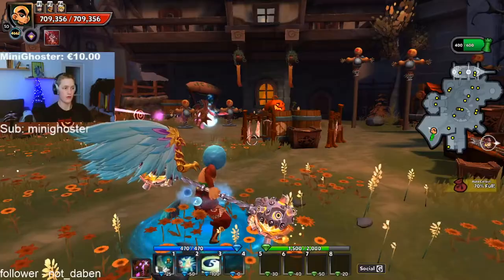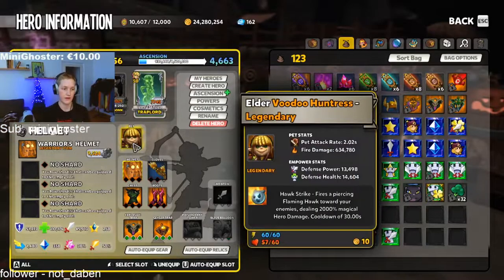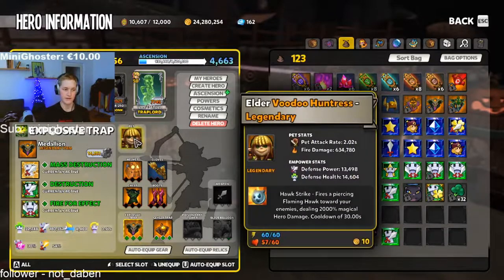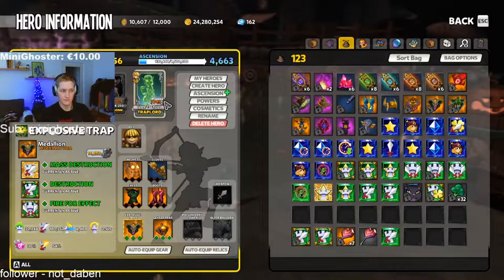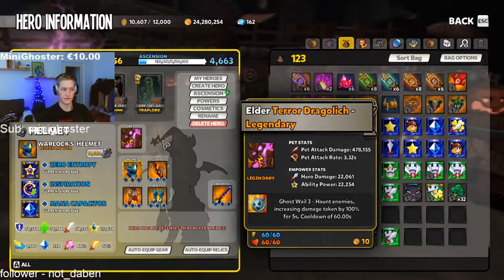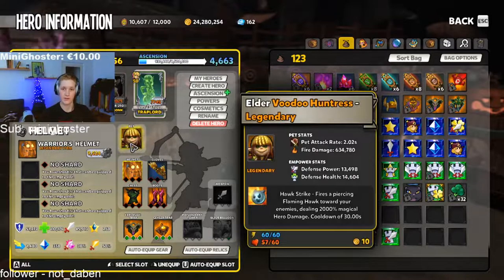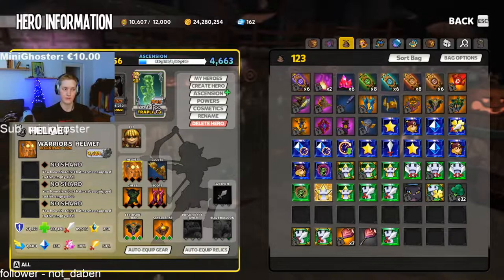I'm gonna show you how you can build it on only a builder - no DPS hero, only builder. I can show traps: where do you wanna go? Defense power - it means damage on your defense. Defense health, you see 13,000 and 14,000 on a fully maxed out pet. Because my gear score is very low, you wanna focus on your gear score.